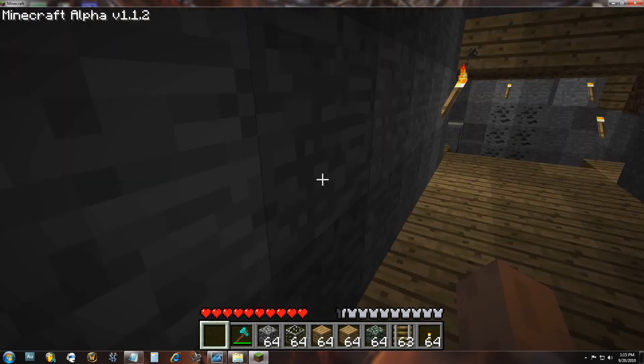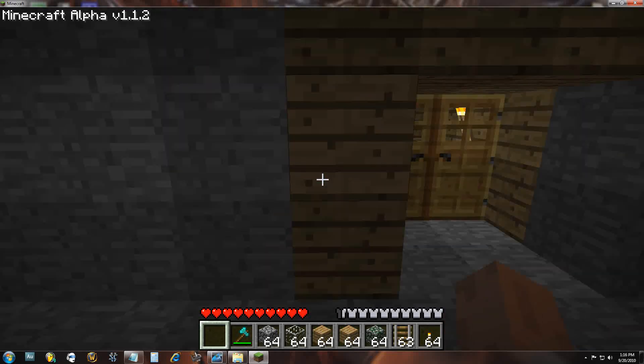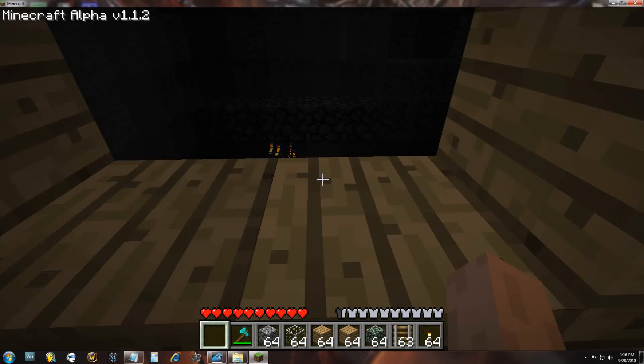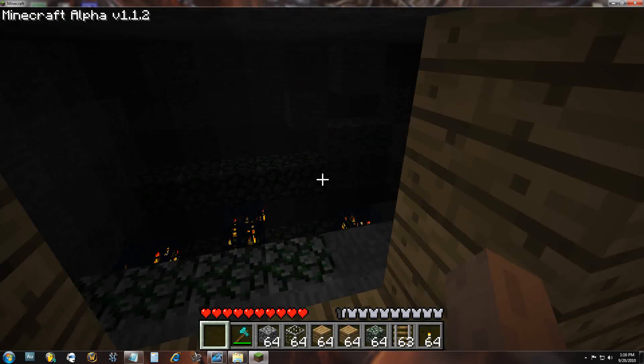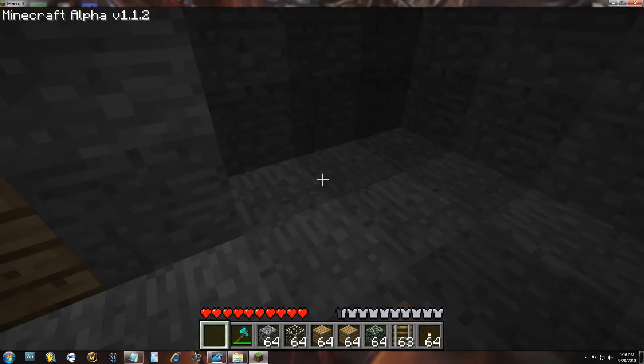Down here I got my area that I've blown up with some TNT. As you can tell, I haven't quite made it nice and tidy yet. This is my spawner zone — it's got all the spawns. You know, mob spawners — stand here with a bow and arrow, or go in there he-man style with a sword.